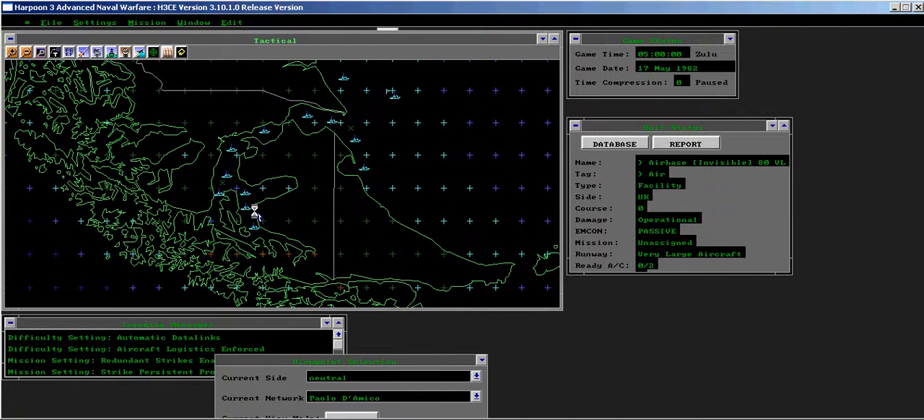Run the scenario through until duration from the neutral side. Then check the UK side to see that both Canberra are now unassigned and there is no trace of the previous reconnaissance mission in the mission editor.